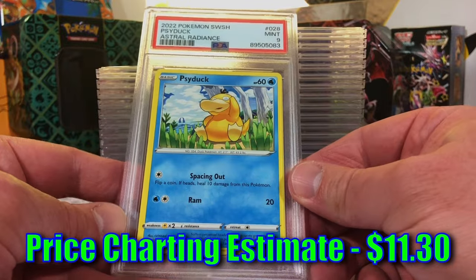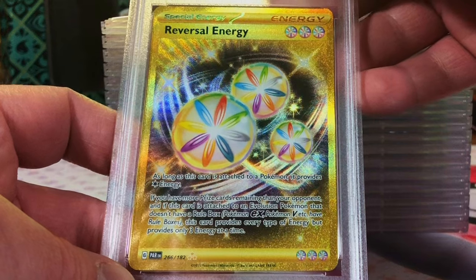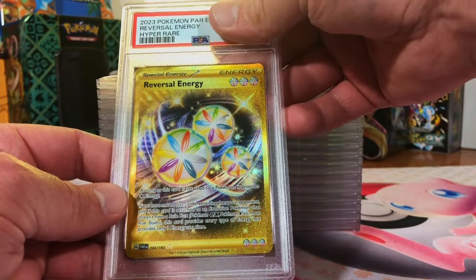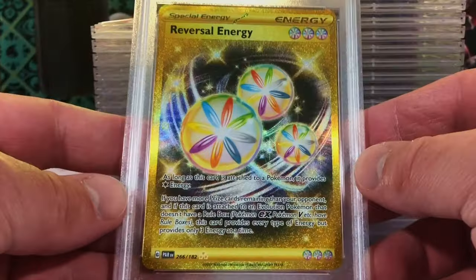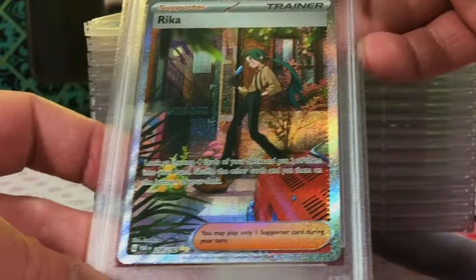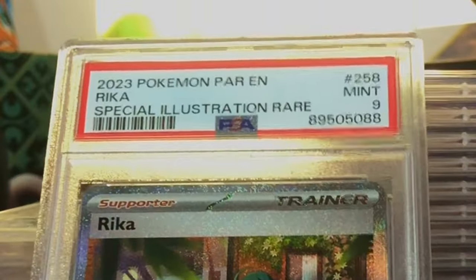Reversal Energy hyper rare from Paradox Rift - it's gotta be a 10, I don't see anything wrong with it. Gem Mint 10 hyper rare - we'll take that and run with it! Nice, beautiful card. Minor edge wear - Rika special illustration rare, Paradox Rift. Definitely a nine. Yep, Mint Nine - also an awesome artwork, beautiful card.